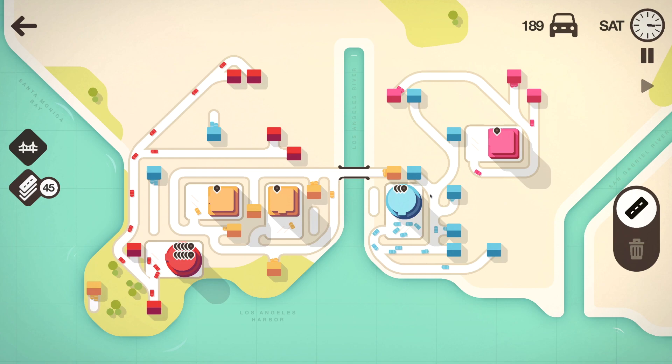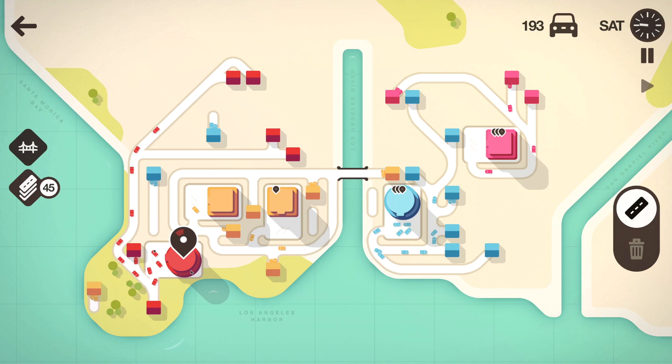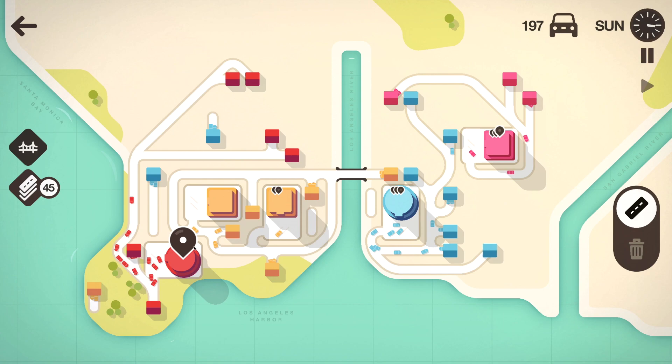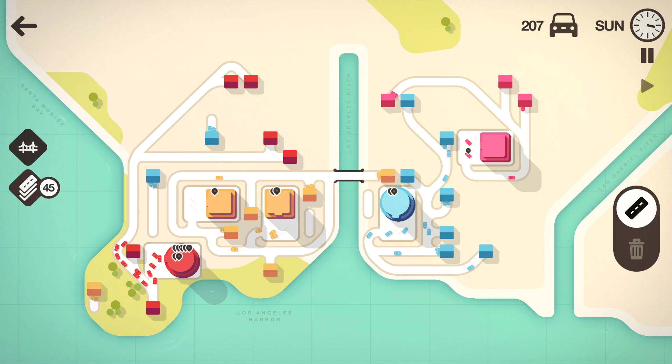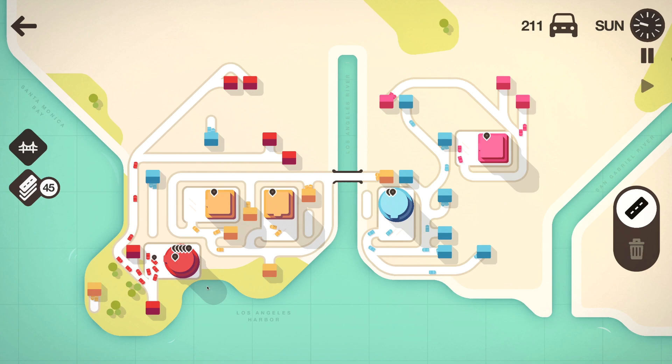I could also get this blue house here using a bridge, but I don't know if I should do that. Now whenever you see these icons pop up and hear these sounds, that's when we're not getting enough cars in the parking lot. And if this timer runs out, that's how you lose the game — that's end game. But for now it seems it's all good.